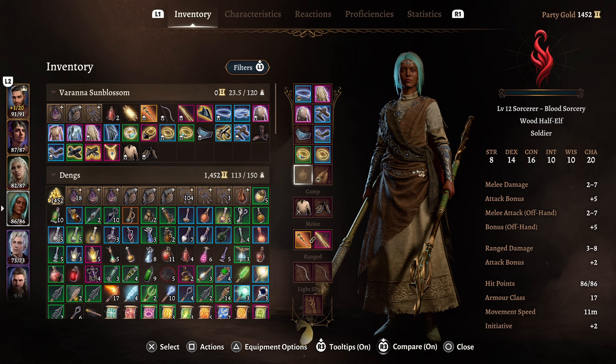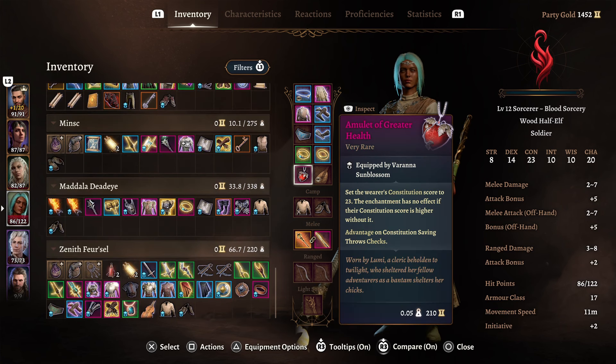Instead, I would use the Amulet of Greater Health, which will set your Constitution to 23. If you wanted to respec, bump your Con down and buff your other stats up — put points into Dex, for example, to boost your AC. You have advantage on your Constitution saving throws — a nice way of increasing our health pool so we take as little damage and risk dying as little as possible.